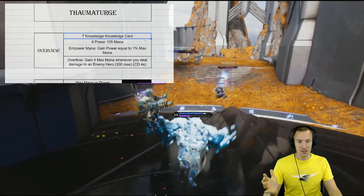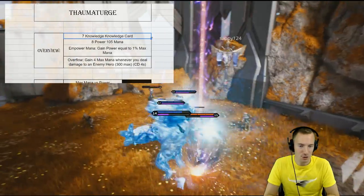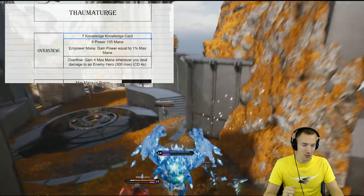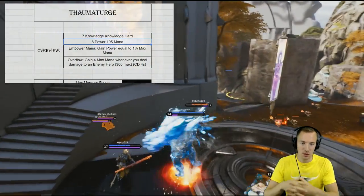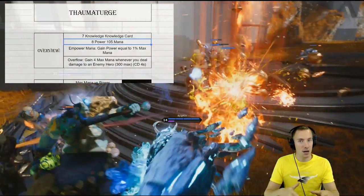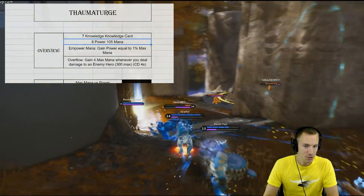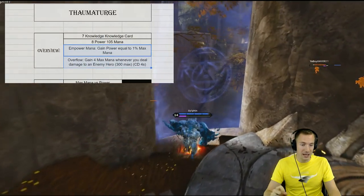So what is it? It's a seven knowledge card — costs seven knowledge and is in the knowledge affinity — and grants you some power and some maximum mana. You might notice, if you are familiar with a lot of the cards, that's not necessarily as much stats as some other seven attribute point cost cards, but you'll see in a moment why. It also comes with two passives.